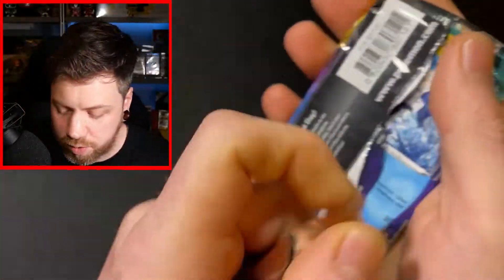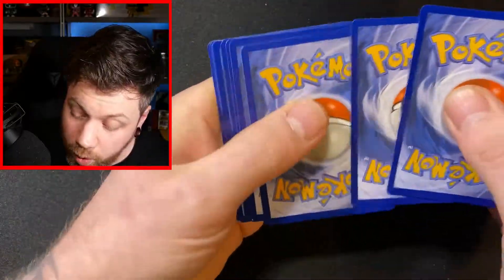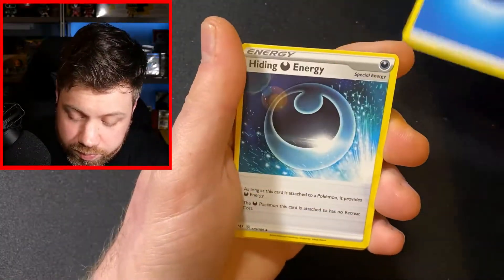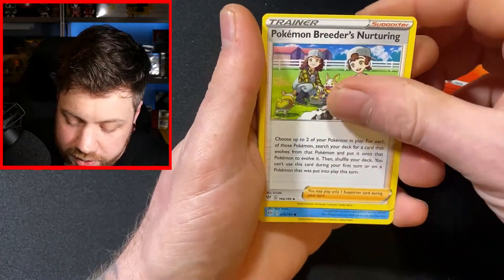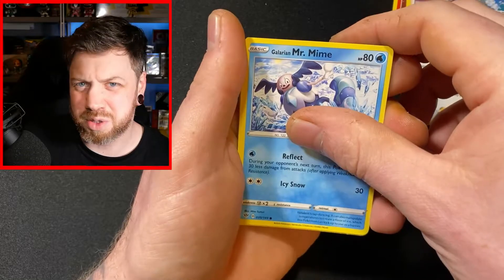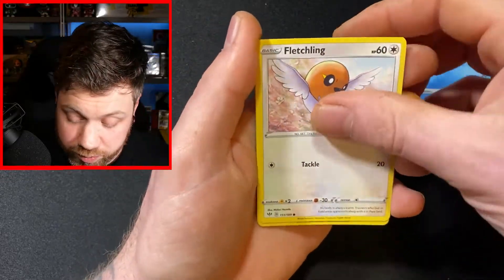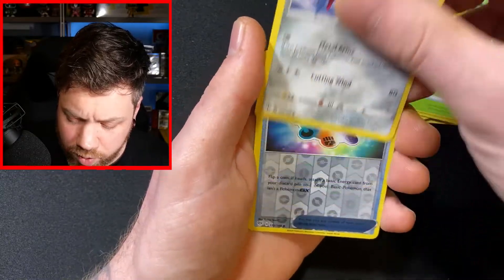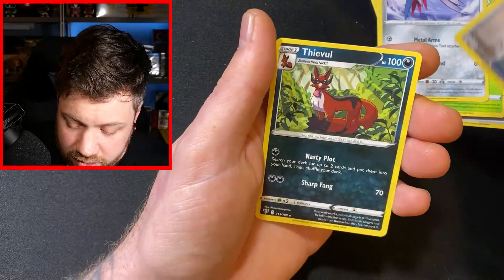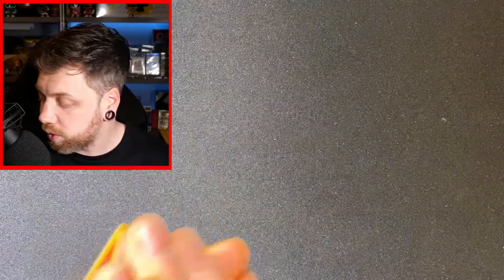I think we will do Darkness Ablaze first. My luck on Darkness Ablaze is terrible, so hopefully we can change that today. There's your co-card — it was a white back though, so maybe we've got something. Hiding Energy, a Fletchinder, Pokémon Breeder's Nurturing — not Neuturing, we can't talk about Pokémon getting neutered — Mr. Rime, not Mr. Grime. Fletchling, Electric, Pansage, Skarmory, a Turbo Patch Reverse Holo, and we have got a Thievul. So that's actually pretty misleading with the old co-cards — I think they mix it up and maybe it means absolutely nothing.